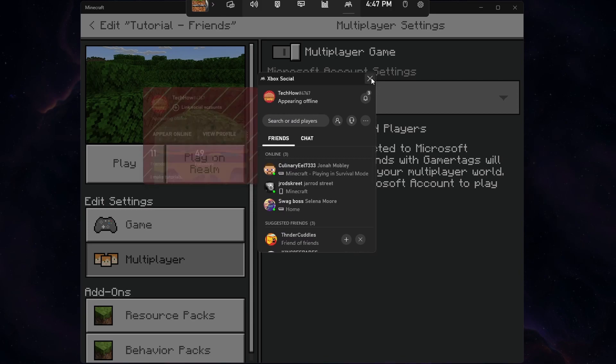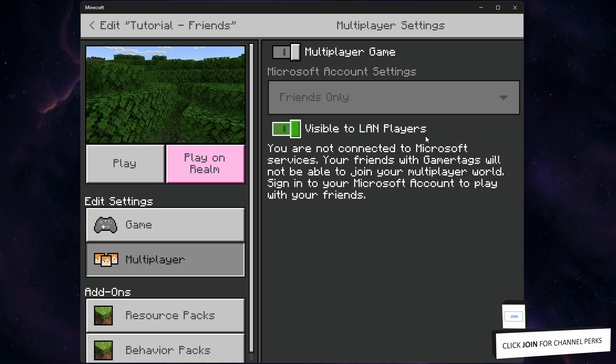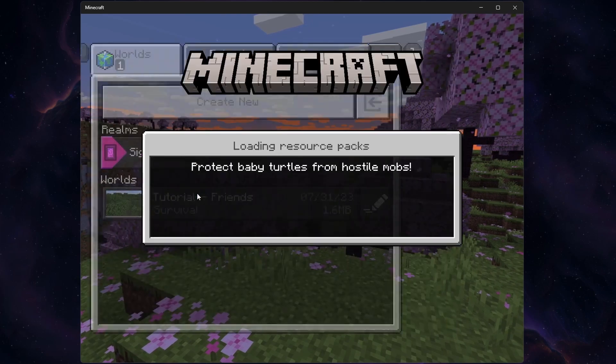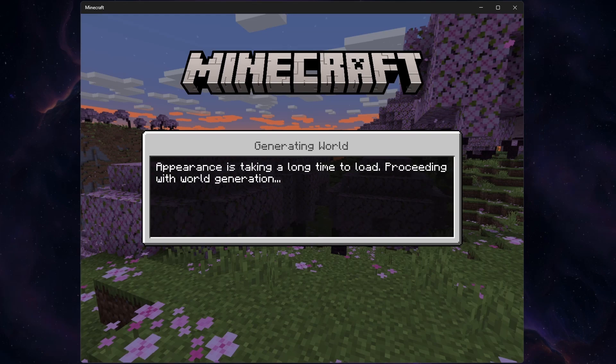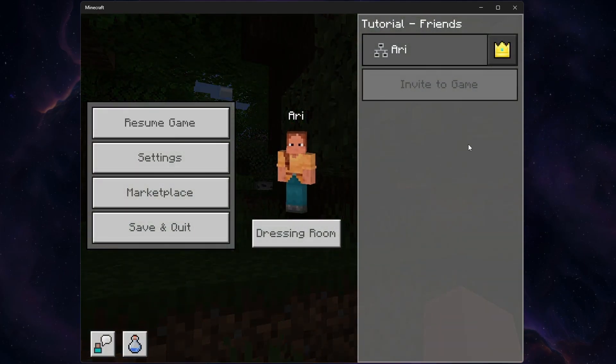Back in your Minecraft multiplayer settings, you can enable the Visible to LAN players option, which will allow all players that are connected to your home network to find and join your game when this option is toggled on. And that's it. You can now allow others to join the Minecraft game. While in-game, press the back or escape key and you can see a list of players that you can invite to play in your game.